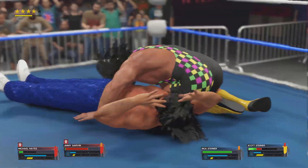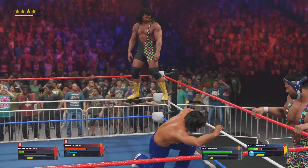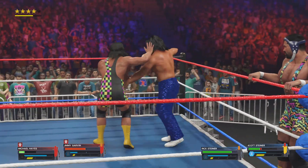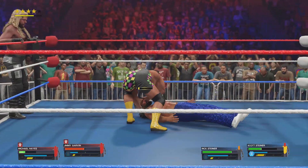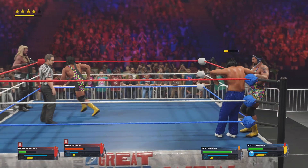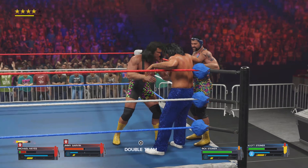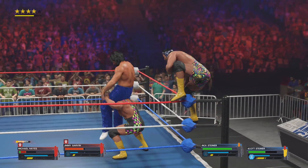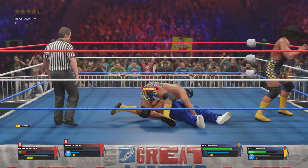Round we go into a side slam. Nice! Heavy body shots. What a clothesline! Get him into the corner. Tag made. Classic Steiner Brothers tag team. Up to the top rope — here comes the Steinerizer. That might be all Scott needs.